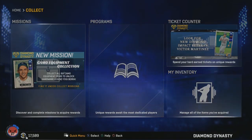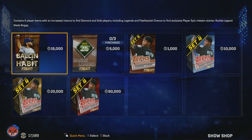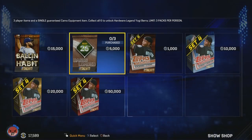After those two items, they also added some new packs today. You have the Ballin' is a Habit packs at 15,000 stubs. Those contain 6 player items with an increased chance to find diamond and gold players, including legends and flashbacks. You can also have a chance to find a player epic mission starter, Rookie Legend Wade Boggs. They also have the May 26 Bases Loaded packs, which have 3 player items and a single guaranteed camo equipment item. You collect all 6 of those to unlock that Yogi Berra.